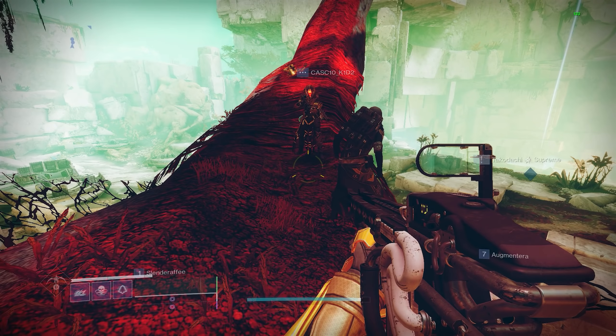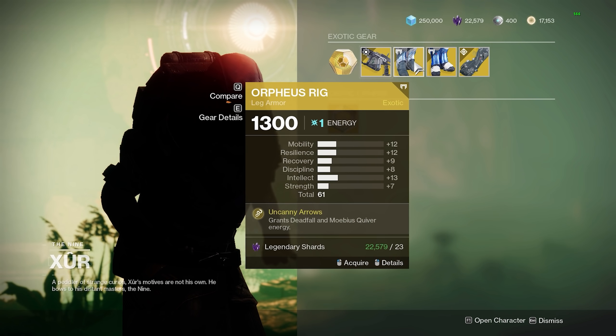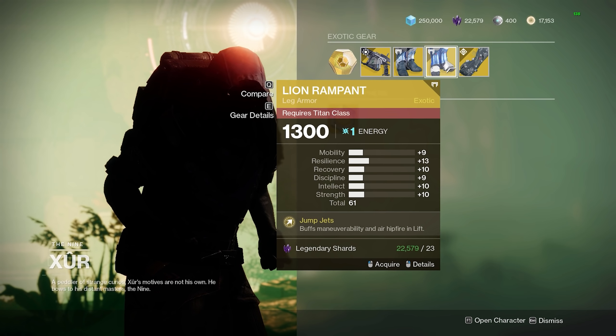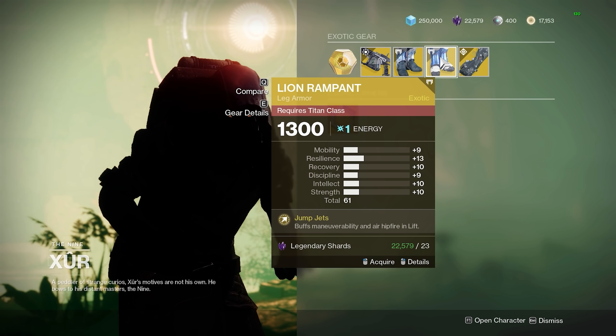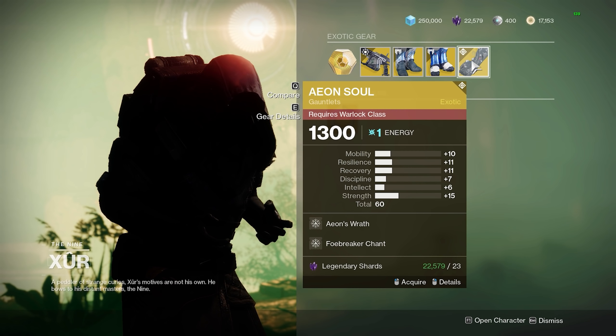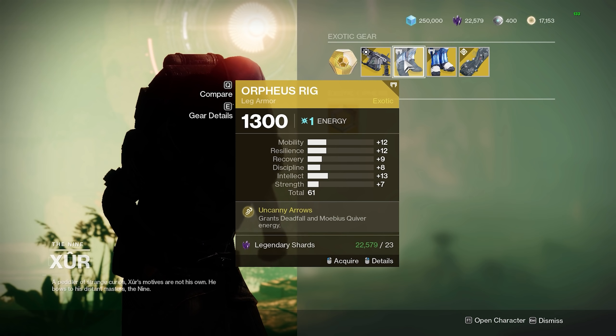What's up gamers, today we're chilling with the homie Xur. We're going to see what he brought for this week. He brought the Arbalest, the Orpheus Rig, the Lion Rampants — you should definitely get those for the Deadman's Tale, it's a very broken combo. And the Aeon Souls. But we're going to be using Hunters, so we're going to be using the Arbalest with the Orpheus Rig in this video.